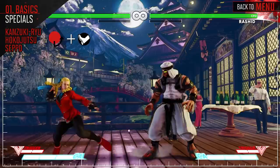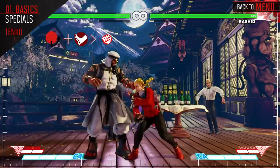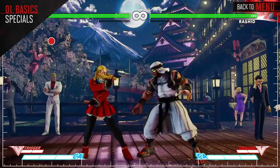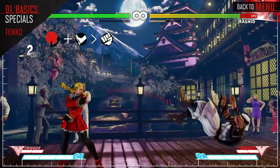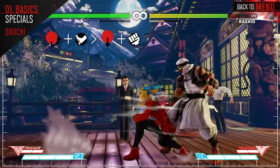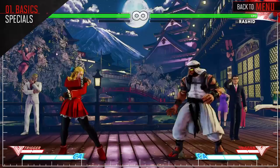Following up with a punch will launch the opponent upward. If the punch button is pressed on the first cancelable frame, she'll perform the just-frame version and launch the opponent higher for more damage. The EX version will always give you the just-frame version regardless of timing. Following up with down punch will hit the opponent from behind. The normal version is Projectile Invincible. If the EX version connects versus a standing opponent, it'll cause them to crumble. Use the normal version as a juggle combo ender to push the opponent towards the corner.